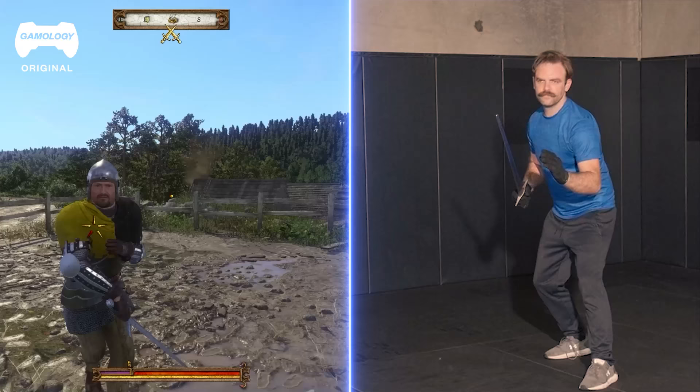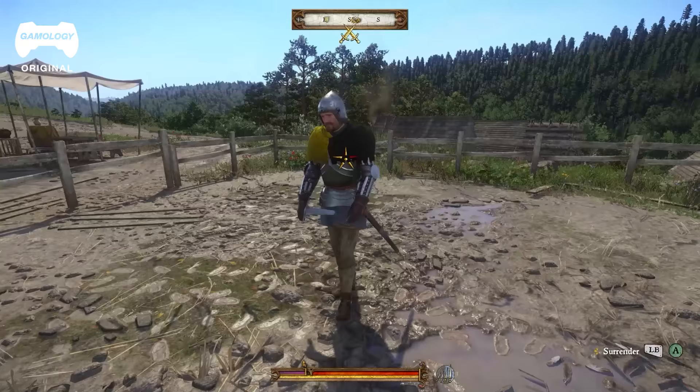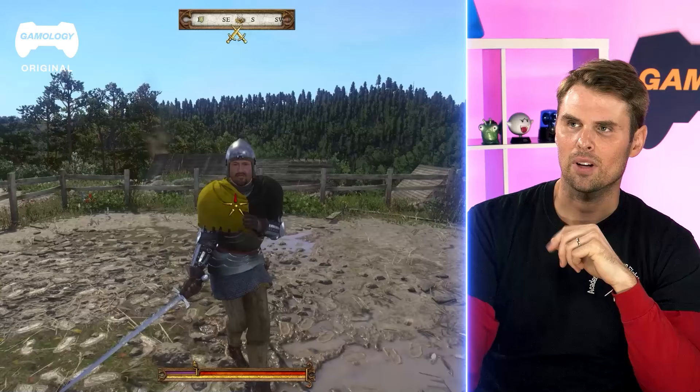The information you get from touch is so much faster and more accurate than what you see. It goes pretty straightforward — knock it down, hit him in the face. Not sparring in this one. It looked like it hurt.